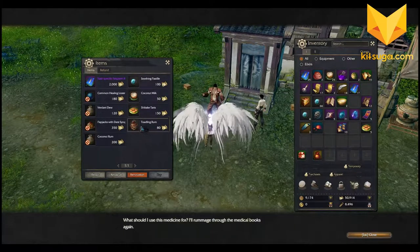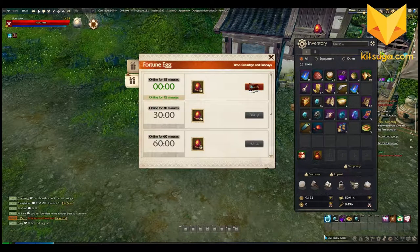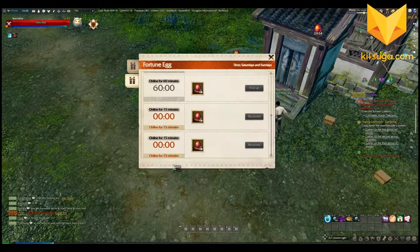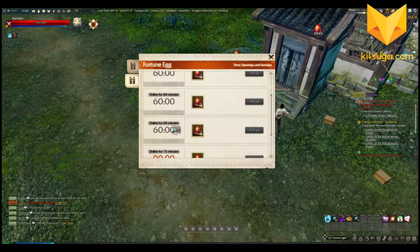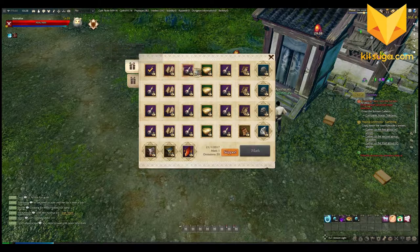This guy sells restoring items — I think we're okay for restoring items for now. We have another 15-minute gift available — they've made it so they disappear now, which is kind of cool. I've already acquired these two 15-minute gifts. Now we'll wait for a 30-minute gift and then there'll be 60-minute gifts. If you can play for a total of five hours, you get all of them.